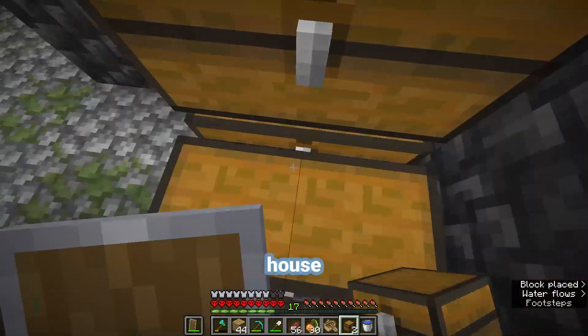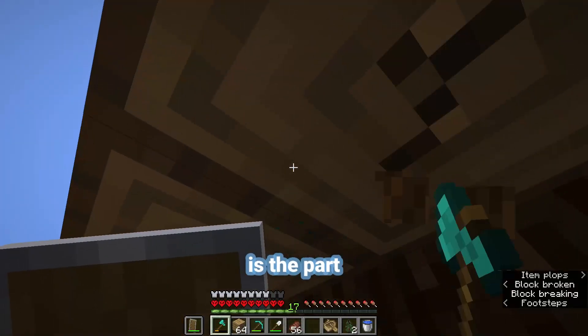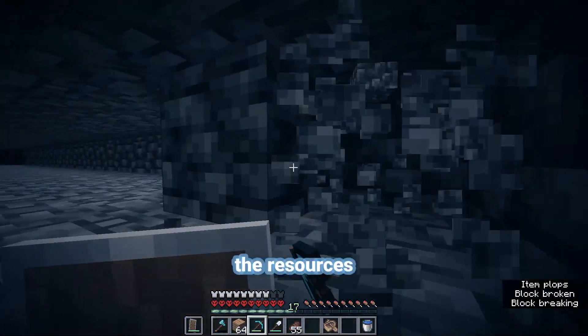This is gonna be my storage house, because in the old one I really didn't have any space, so this is perfect. And now this is the part you don't see — when I'm just cutting wood and mining deep slate, because I gotta get the resources somehow.